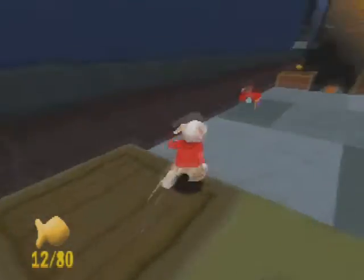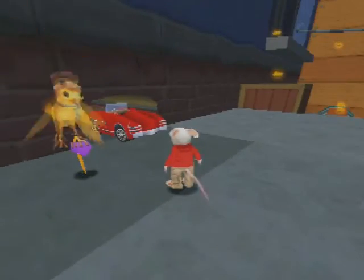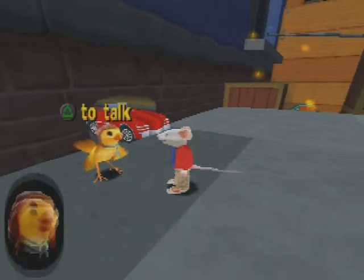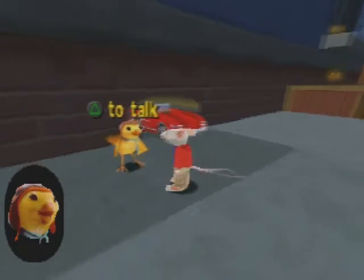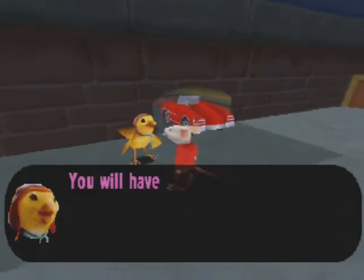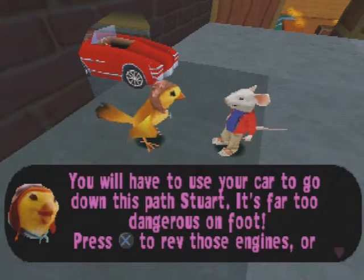So that's the first minigame of this level. The second minigame is Stuart's Car — it's a brand new minigame that we can do. You'll see when we get into it. What's up, Mordalo? You'll have to use your car to go down this path, Stuart. It's far too dangerous on foot.